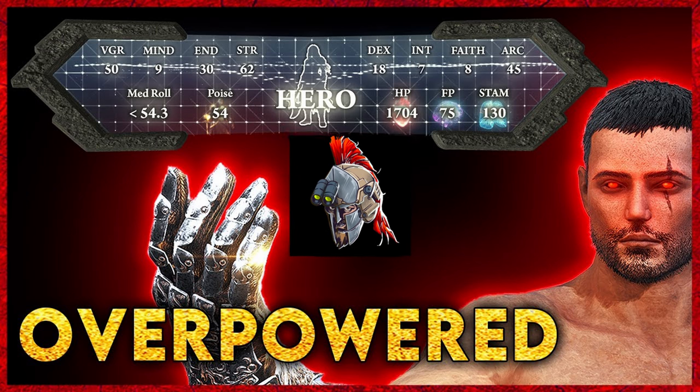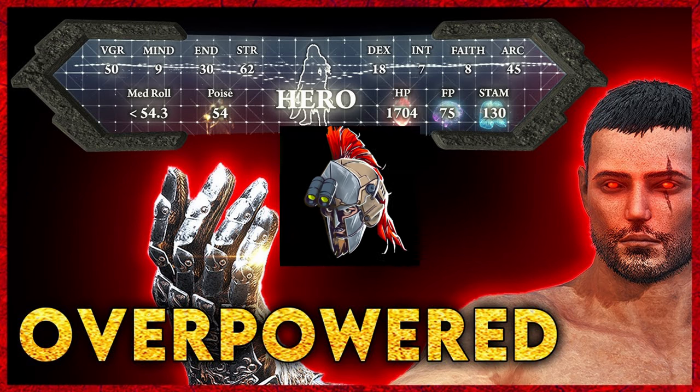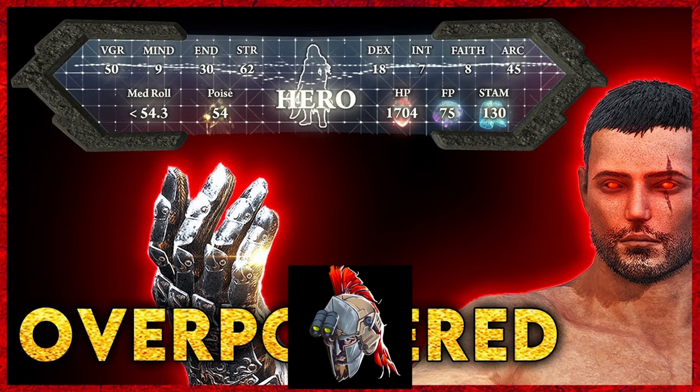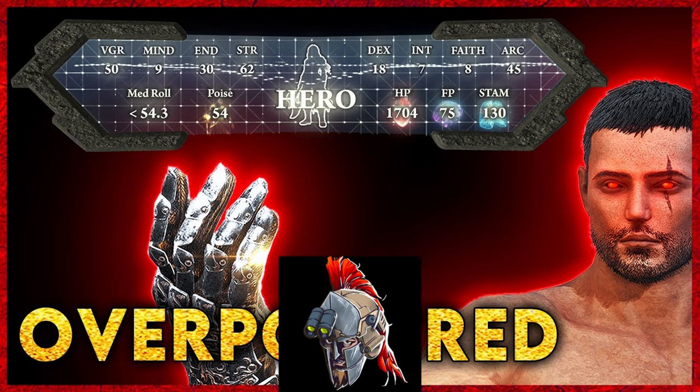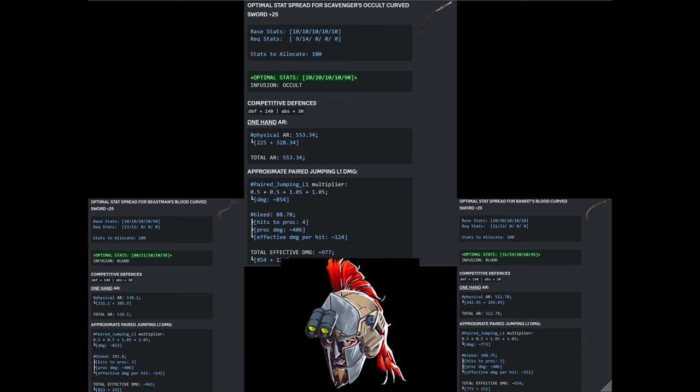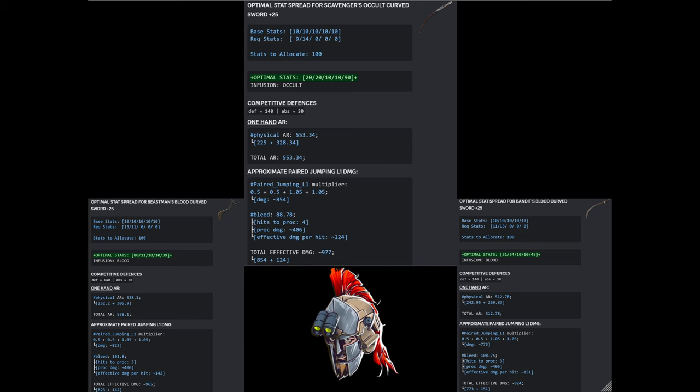Let's dive right into weapons. After doing a lot of research, it turns out that the Godskin Peeler is not the strongest twin blade in the game. The strongest twin blade is actually the Gargoyle's Twin Blade. If you're looking to shed a little bit of weight but still want the same jumping power stance four-hit attack, you're going to want the Beastman's Curve Swords. This is the best Curve Sword in the game for a bleed build, farmed off the Azula Beastman in Crumbling Farum Azula. The Beastman Curve Sword is just flat out better than both the Bandit's and Scavenger's Curve Swords.